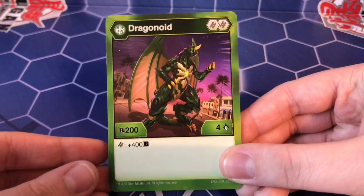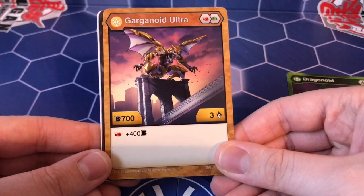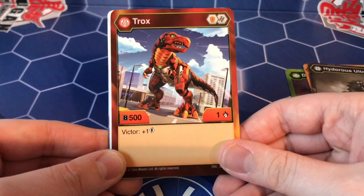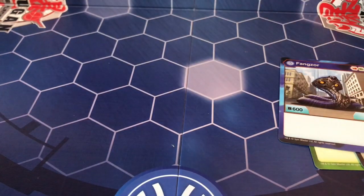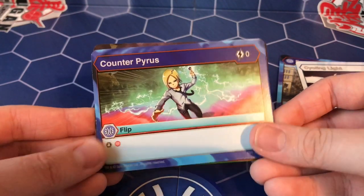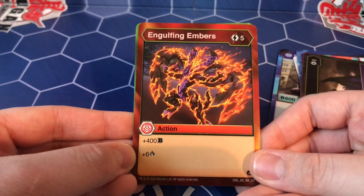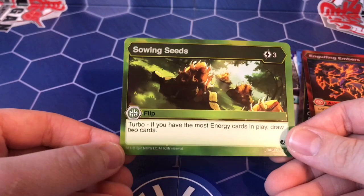Let's look at the cards we get. Here is the Ventus Dragonoid card — 200B and 4 damage. Garganoid Ultra — 3 damage, 700B, this one is looking really cool. Hydorus Ultra — 800B and 1 damage. Trox — 500B and 1 damage. And Fangzor with 600B and 1 damage. Now let's take a look at all the other cards — the action cards and flip cards. We have Cycling Light for Haos, a nice picture with Shun on it for Aquos, Counter Pyrus, Cease Outsiders which is another flip card for Darkus, and Lightning Embers for Pyrus — look at that, that's Aranaut basically burning in flames. And another flip card, Sowing Seeds for Ventus.